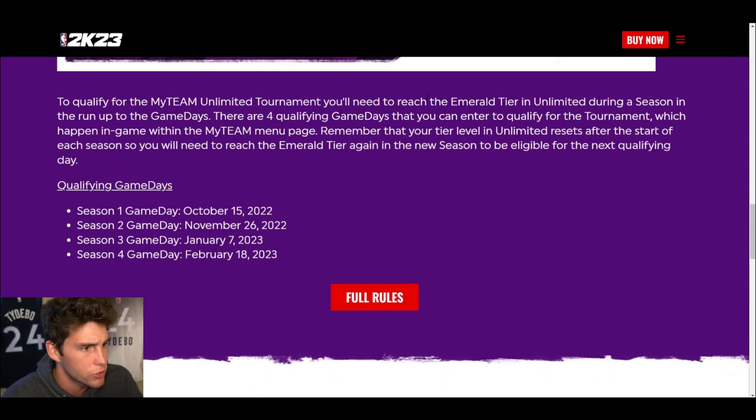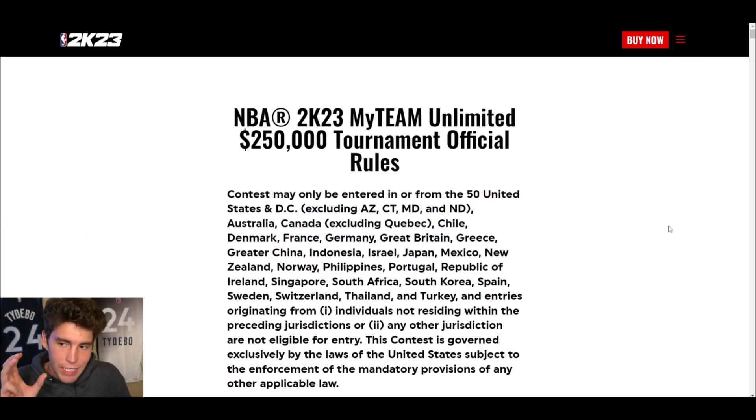To qualify for the MyTeam Unlimited tournament you need to reach the Emerald tier, and remember your tier resets after the start of each season. During quals, you play until you lose. One tip: right now if you close the app before a loss registers, you don't get a loss. They'll probably fix that before quals with a game update, but as it stands you won't get a loss for closing the app — though you also won't get any points for that game.